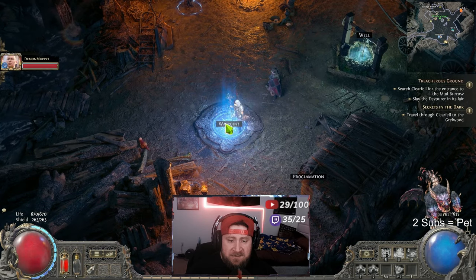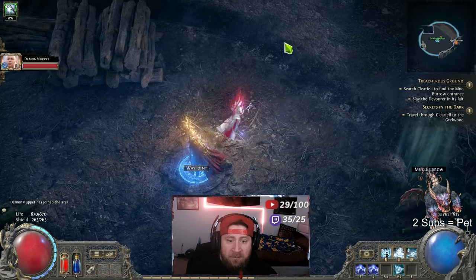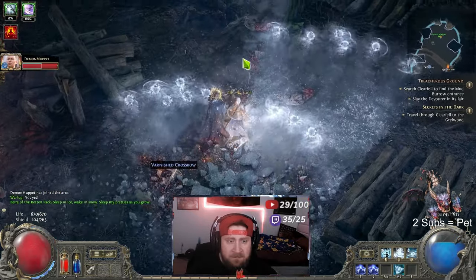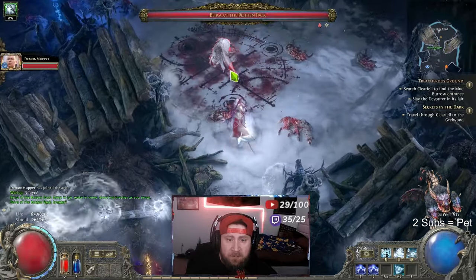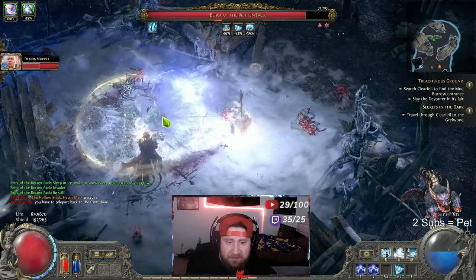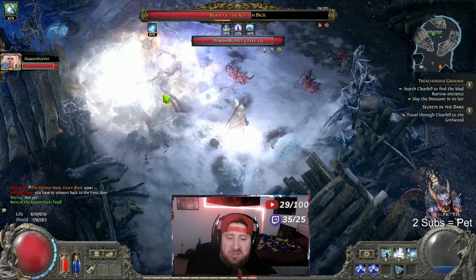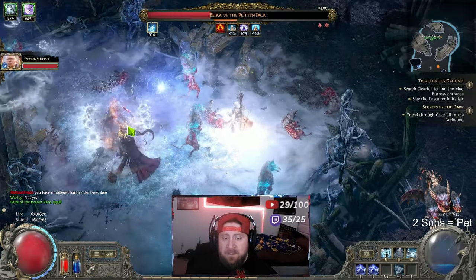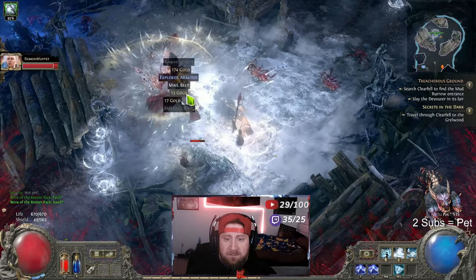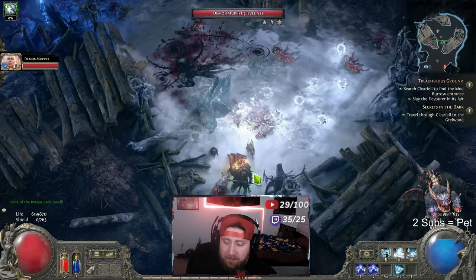We come back to the waypoint, control+click to reset the instance, and we go in and do it again. It just makes farming for stuff really easy. We got like close to 2,000 gold that run. Doing this can not only give you a bunch of really good XP, but if you're struggling on loot or gear, the chances for uniques to drop is really good, the chance for yellow items is really good, and more importantly the currency — that's the main reason I'd do this.